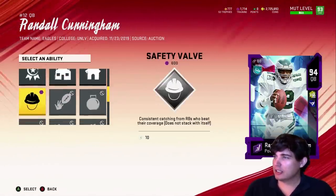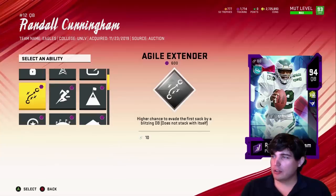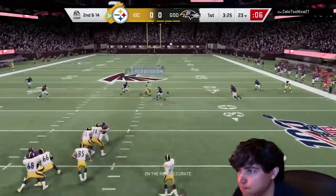So these are his abilities. I ended up putting Escape Artist, Roaming, Deadeye, and Fast Break on him. But I'm not going to run any options because I'm an idiot — I ran one and it didn't work, so we're not doing that anymore.